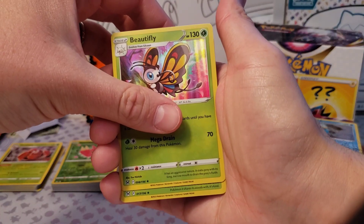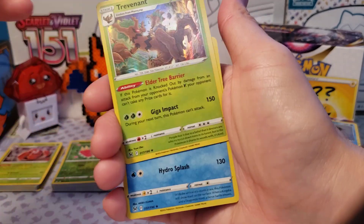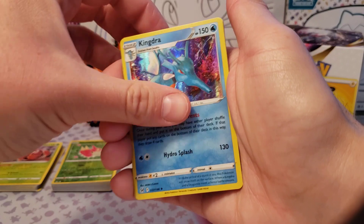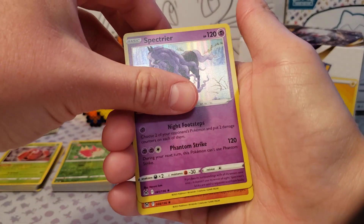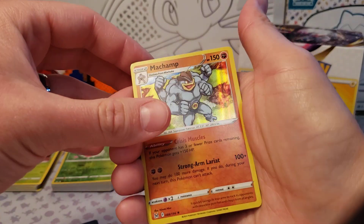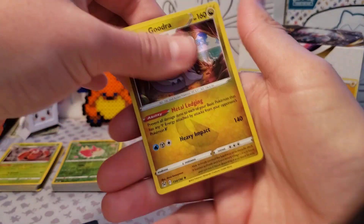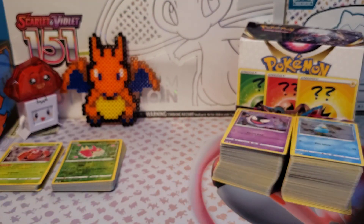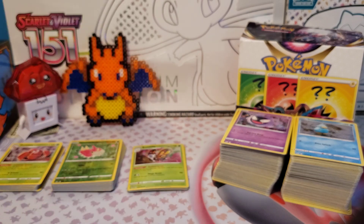Next we have our holo rares, which isn't a whole lot actually. We got Beautifly, Trevenant, Kingdra, Sableye, Spectrier — I don't know how to say that one — we got a holo Machamp, we have a Goodra, and that's it for holo rares. Now we can get to the good stuff.